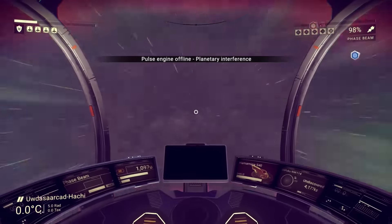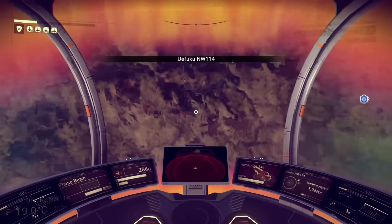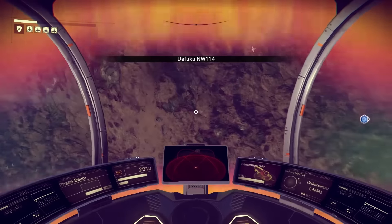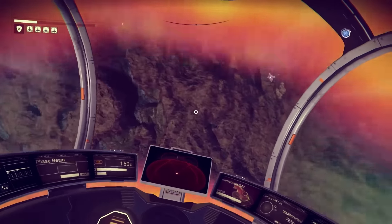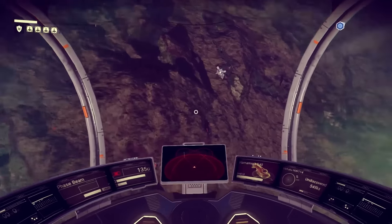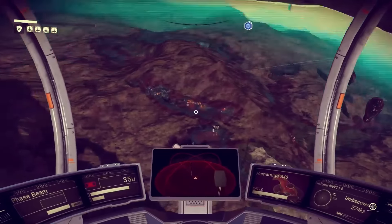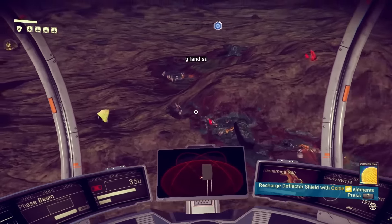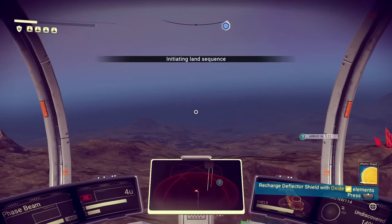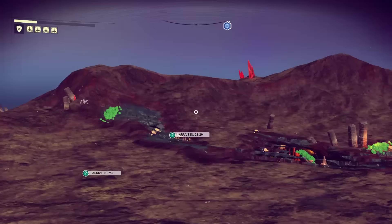Welcome back everybody to No Man's Sky. We're landing on a new planet because that last one was hostile as all hecklicious, and the sentinels were scary, and nothing really was there except some weird elements. Now there are sensors going off on this planet, so I hope that this one is not equally aggressive and angry, although it may be, judging by the strange one I hear in my headset right now. But it looks like there's a lot of good elements, and hopefully we can grab some delicious stuff.